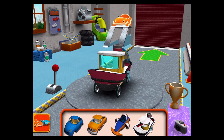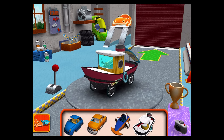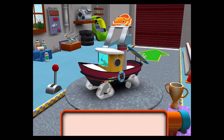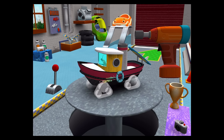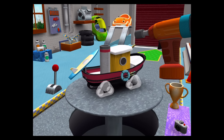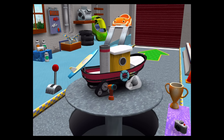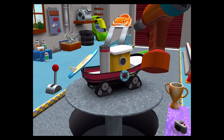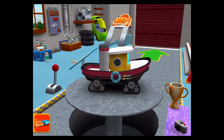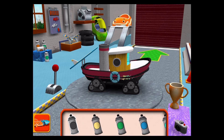Choose a car body! Tires! Drag to add one to your car! Tap the tires to fasten them to the car! Good! Next! If you want to go right to the track, tap here! Great job, Umi friend! Paint! Choose a color, then tap the color part you'd like to paint.